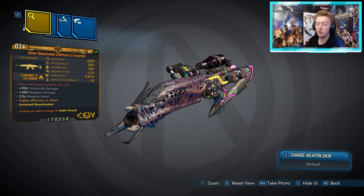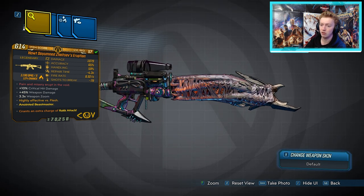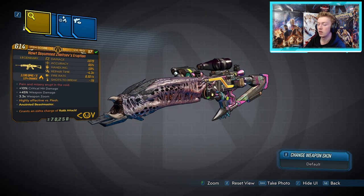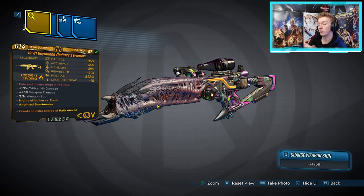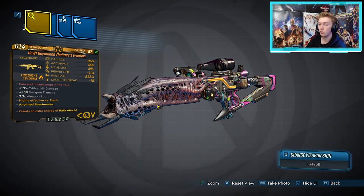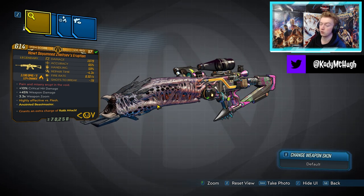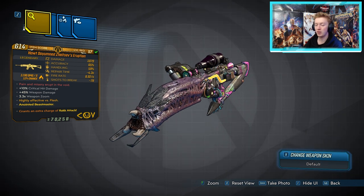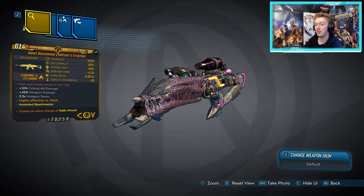Up next we have the COV assault rifles, starting with the Eruption. This thing can drop in fire, corrosive, and cryo as well as non-elemental — it cannot drop in radiation or shock. It does come with anointments. It has two different dedicated drop spots, neither of which are fast unfortunately: Wotan/Valkyrie Squad, and the Raging Titan in the Slaughter Shaft. This weapon does not drop in the world drop system, so you can only get it from those two dedicated drop spots, making it a difficult one to obtain.